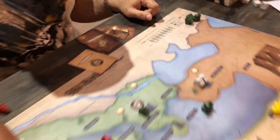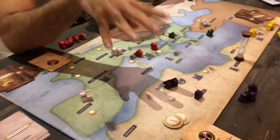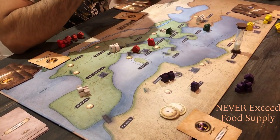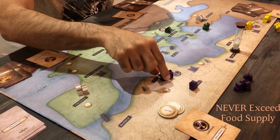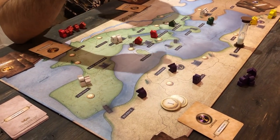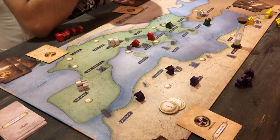As such, by the time I have six units on the board, I cannot recruit any more units until I capture more territories with food supply. For example, if I move the soldier here, now I have two food supplies, which means I can have eight units according to the food supply matrix.